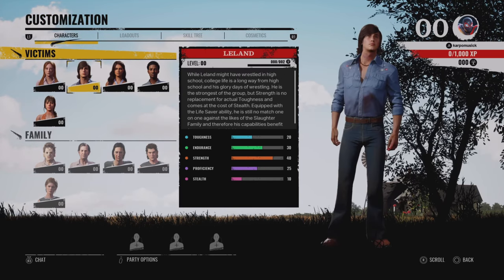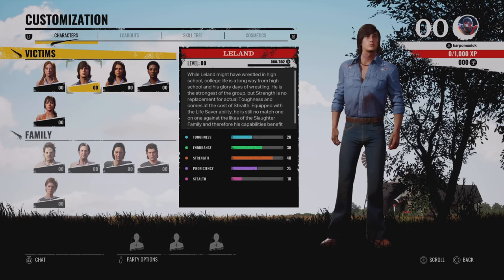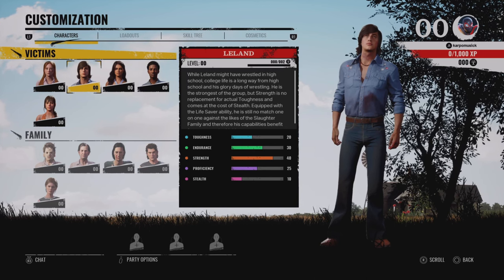Let's move on to our next victim, Leland. His toughness is going to be 20, endurance is at 30, strength is at 40, proficiency 25, and stealth is at 10. Choose wisely — stealth is really not his thing.